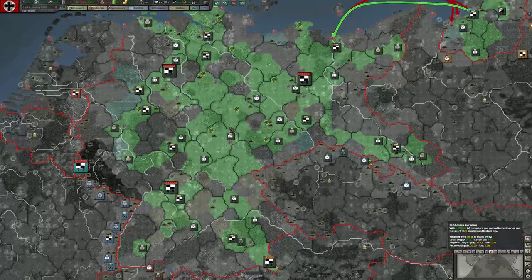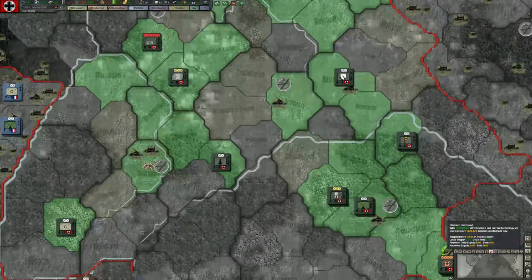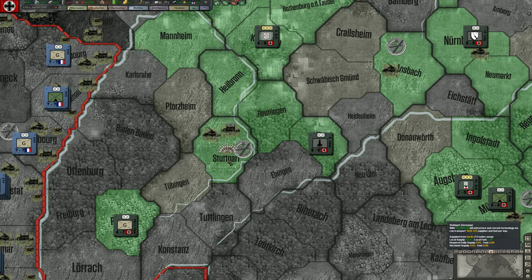Supply is a big deal. Green provinces are where we have active supply. Mousing over Stuttgart, we have maximum infrastructure — 10 out of 10. With our current technology for logistics, we can transport that amount of supplies and fuel per day. The supply origin point is Berlin, 13 nodes of travel to Stuttgart. The requirement is very low since there are no units in that territory — the 0.83 likely reflects the anti-aircraft guns built there.